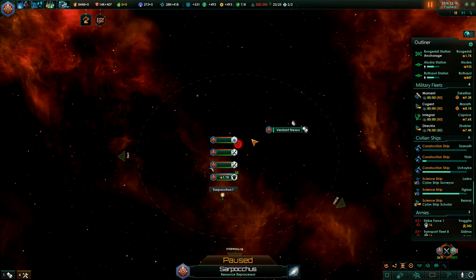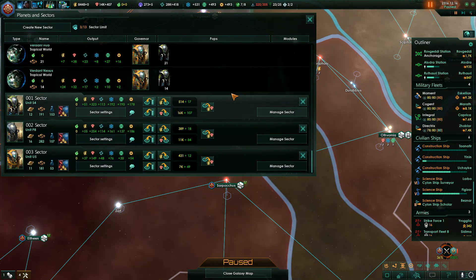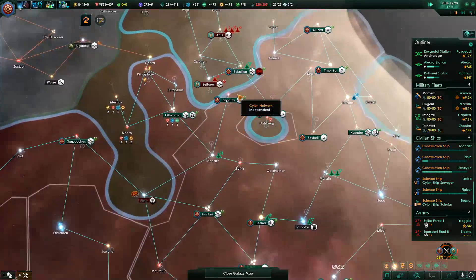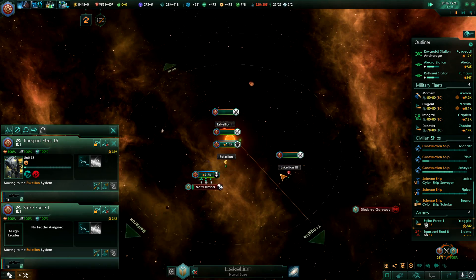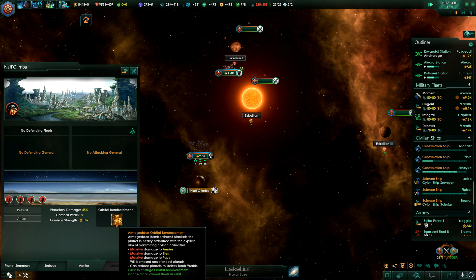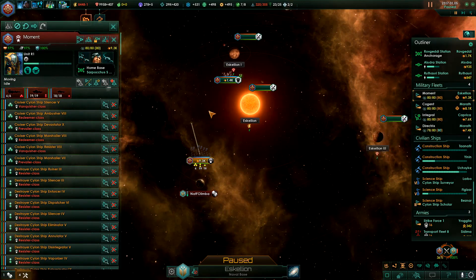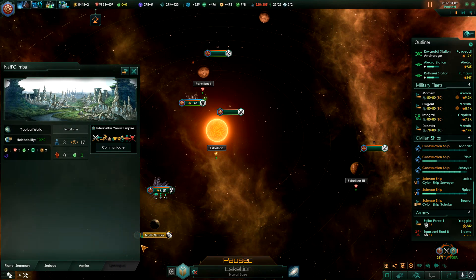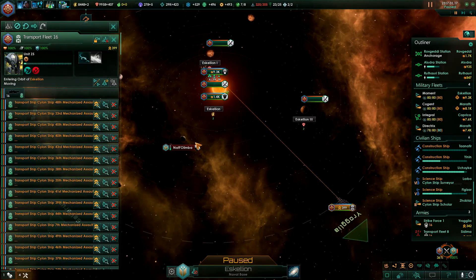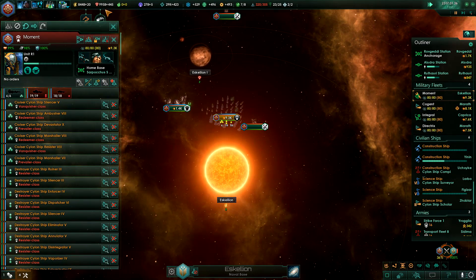That sounds rather reasonable to me. As far as my sectors are concerned, any of them need any resources? You do kind of. So you've wiped out most of the armies there — let's move you away, get some repairs, and we'll wait for the army to land and take over the planet. Because contrary to popular belief, I don't want to change it into a lifeless tomb world.